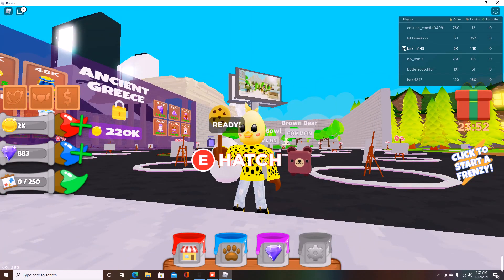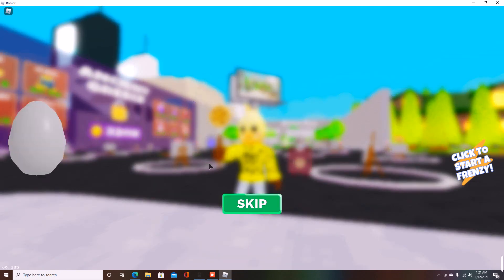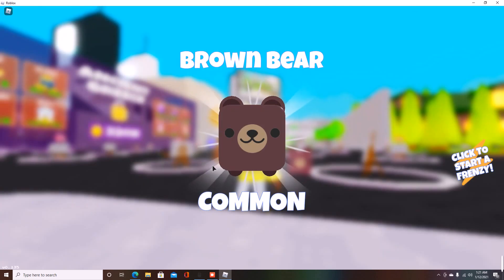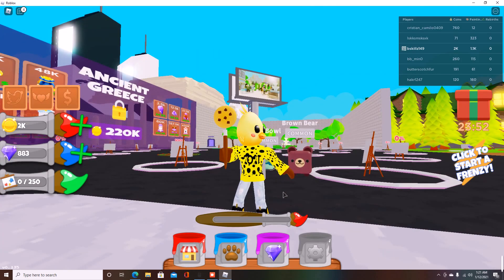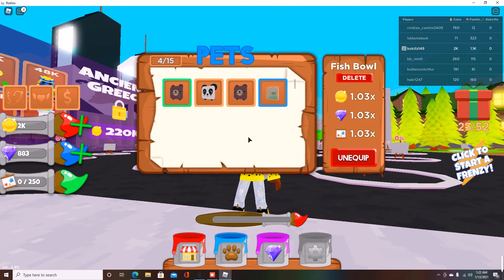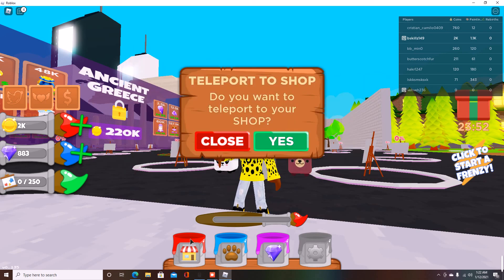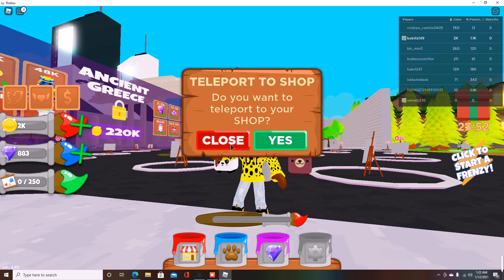The egg is ready to hatch. We got a brown bear, which is a common — we already have one of those equipped. So now we know what our mystery pet was. These are all pretty much the same. Let's equip the panda because it's actually better than the bear.